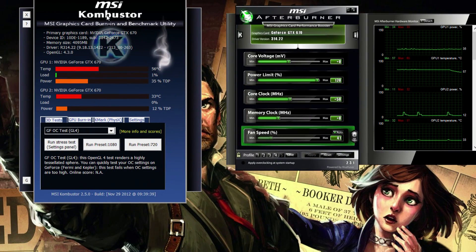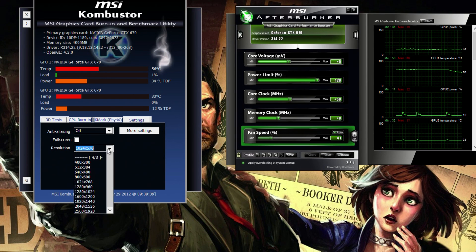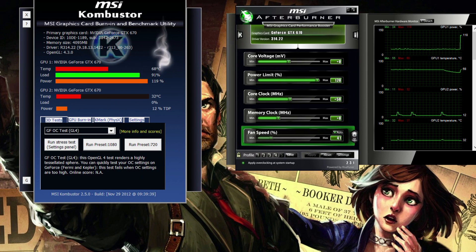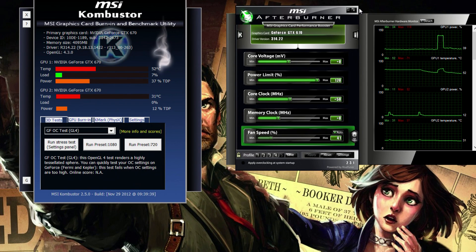Then we will run MSI Combustor. You can set whatever preset you want — I'm going to set mine at 1080. So I'm going to start with my presets and hit Begin. What this is going to do is put a very tessellated 3D object on the screen and stress your GPU as best as it can. If Combustor is stable and makes it to the end of the test, then you can make your own tweaks by adding 50 MHz until your card runs too hot, then reducing a few MHz until you get a good balance of performance and temperature.